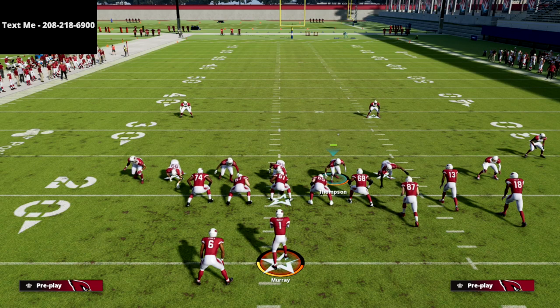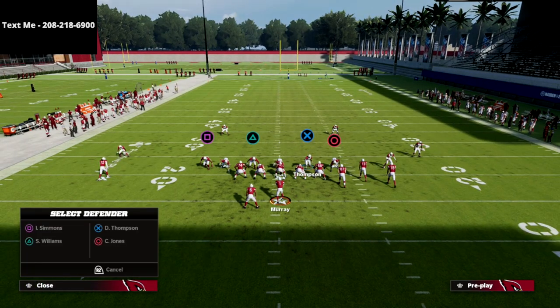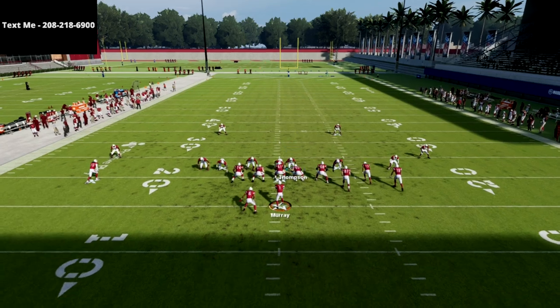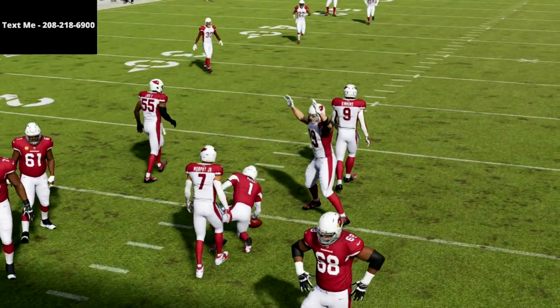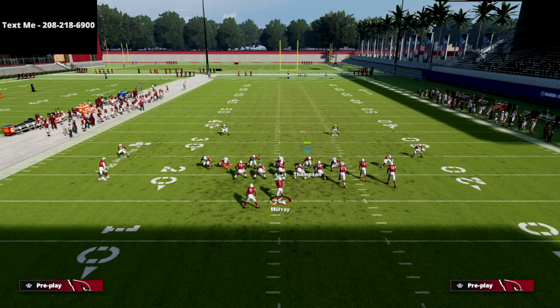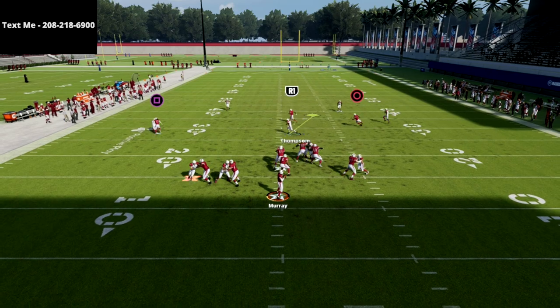This is probably one of my more favorite blitzes because I can basically guarantee pressure. The setup is really simple — all we're doing is manning up the running back with that linebacker on the left side. Sometimes the slot will come in, sometimes the corner will come in, sometimes that linebacker will come in, but the beauty of this is we no longer have to worry about pressure against bunch — we're going to consistently scream at them.